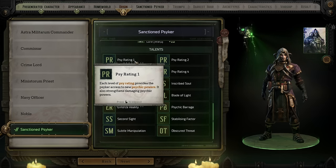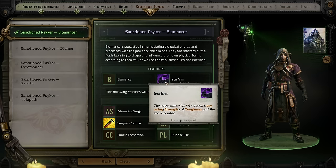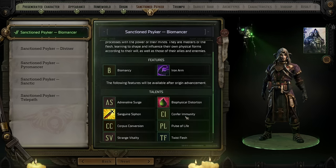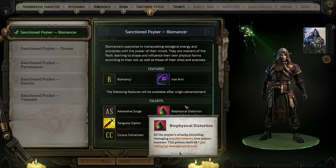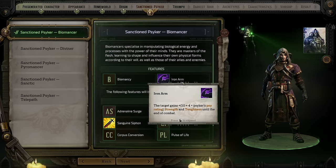There are five different types of Sanctioned Psyker: Biomancer, Diviner, Pyromancer, Sanctic, and Telepath. These feed into different archetypes with varying levels of efficiency. Biomancer is great for melee-oriented characters, thanks to their Iron Armor ability, which grants extra strength and toughness until the end of combat. In combination with a melee weapon, which gets extra bonus damage from that strength bonus, they can be really strong in melee. They also get an ability called Biophysical Distortion that allows every attack they make to poison the enemy and deal damage every turn. As you level up, more stuff becomes available based on your Psyrating — the Biomancer can get a healing ability and an ability that weakens and debuffs enemies.